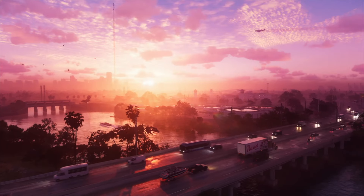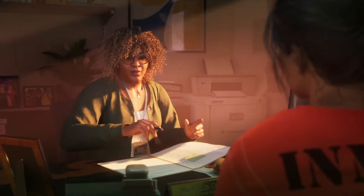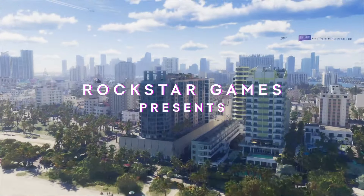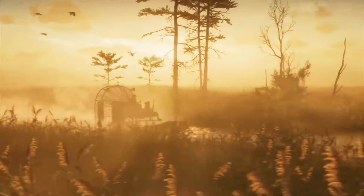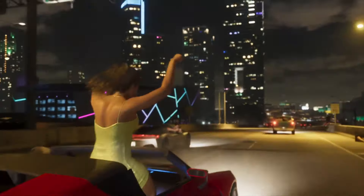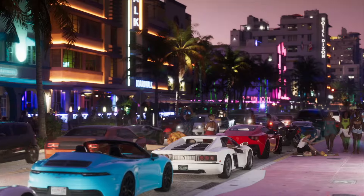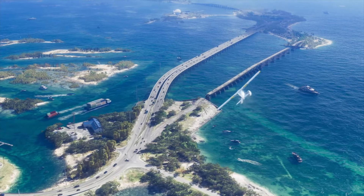Among the footage of GTA 6 that was leaked a couple of years ago were shots of our protagonists Jason and Lucia going through shipping containers and picking up and equipping weapons and tools. That gives us a bit of an idea of some of the weapons and tools that we might see in GTA 6. It's not a comprehensive or exhaustive list — some things might change name or might be dropped completely.